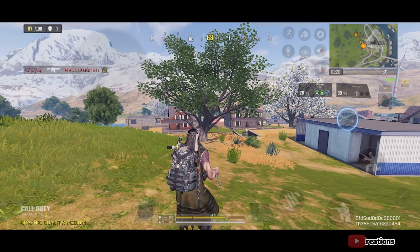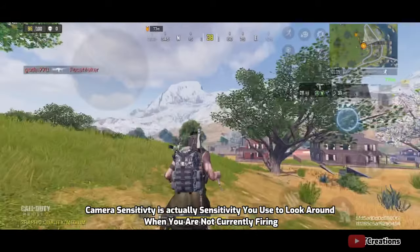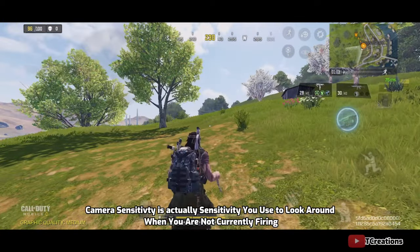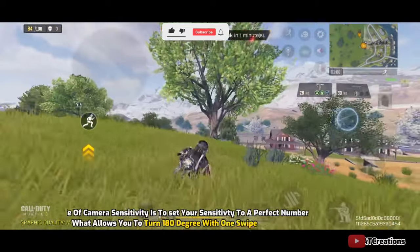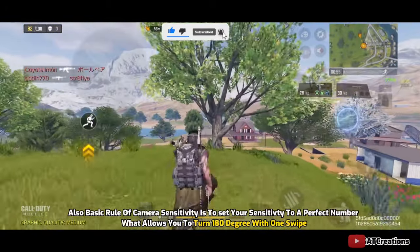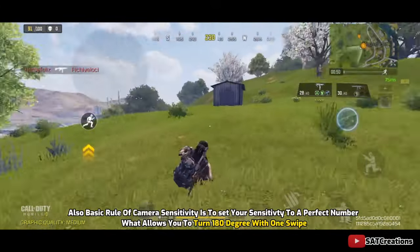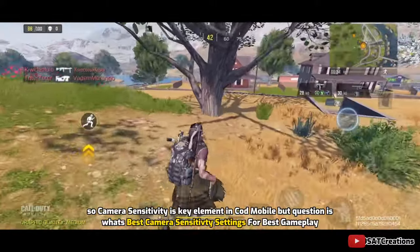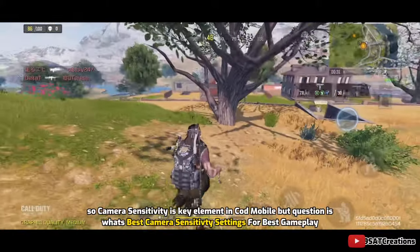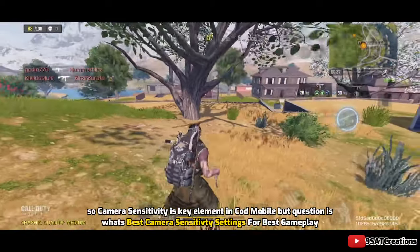Camera sensitivity is actually the sensitivity you use to look around when you are not currently firing. The basic rule of camera sensitivity is to set your sensitivity to a perfect number that allows you to turn 180 degrees with one swipe. So camera sensitivity is a key element in COD Mobile, but the question is: what's the best camera sensitivity setting for best gameplay?